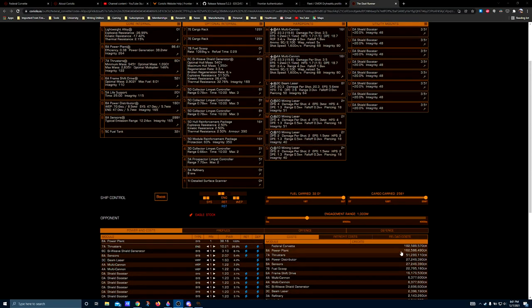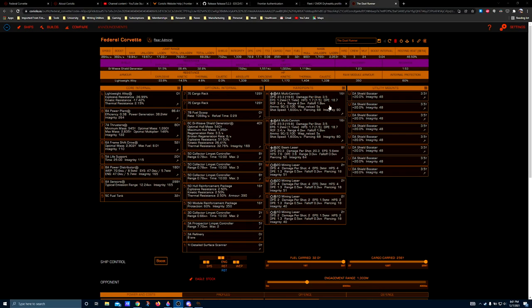Not only is the hull attractively expensive at 182.5 million credits, you also can't buy it until you complete the Federal Rank Grind, which is as long and tedious as the Imperial Rank Grind. So this is a ship for late-stage players who've hopefully completed these grinds and have enough of a credit balance — they want to go after something pretty unique and very fun to fly.